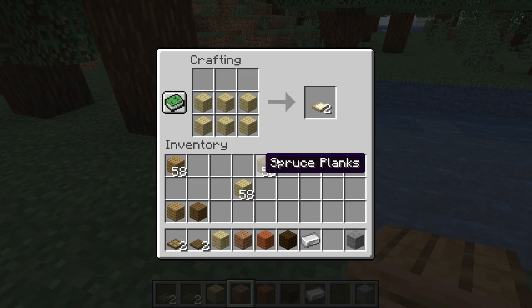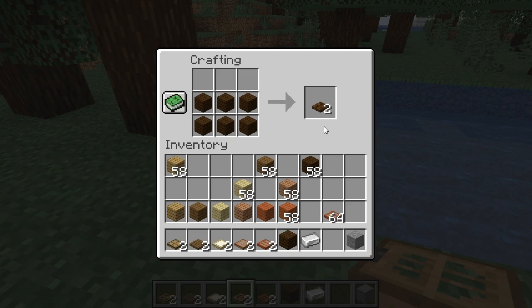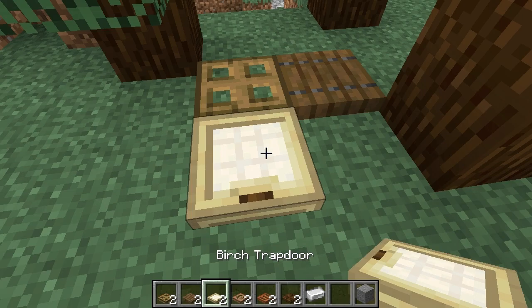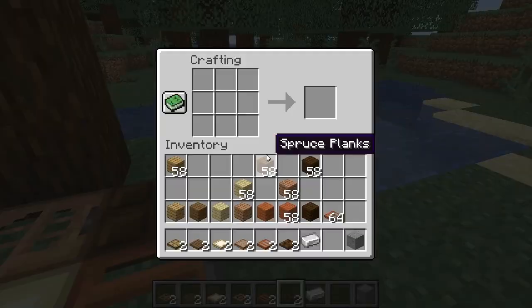For the woods, it is simply placed like this and you can make all the different trapdoors. I can place them on the ground so you can see them. I am in creative by the way, just so this video is shorter. But you can go find these woods. You can see we have oak, spruce — which is my favorite, I love spruce — birch, jungle, acacia, and dark oak. I really like dark oak as well. They are all really cool trapdoors.